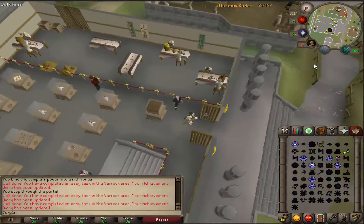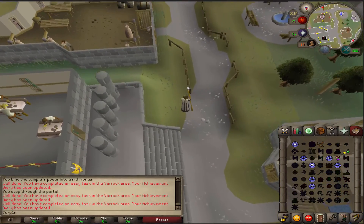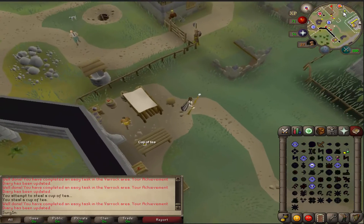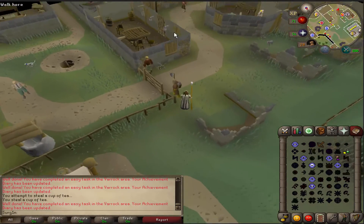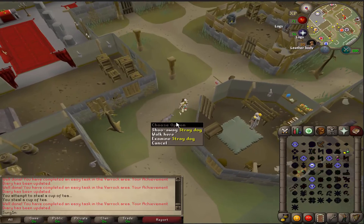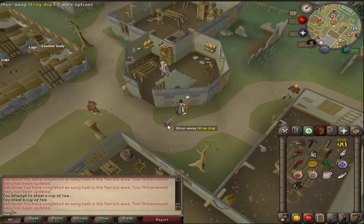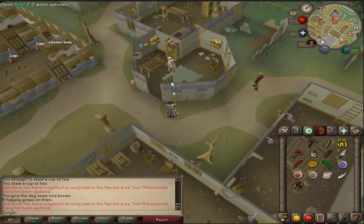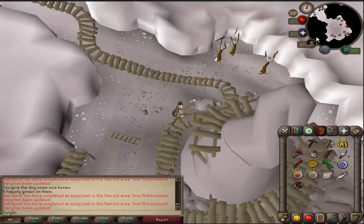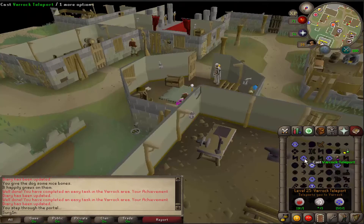From here, run to the south and steal some tea from the tea stall. Once you're here at the tea stall, go ahead and steal the tea — that will be task complete. Continue walking south until you get to the rune shop where Aubrey is, and teleport to the rune essence mine. An achievement you'll get along the way is when you get a dog following you, which will just happen randomly — use your bones on him, feed the dog and you'll get another task complete. Once Aubrey teleports you, you'll be at the rune essence mine and that will be task complete. Go ahead and leave the mine.